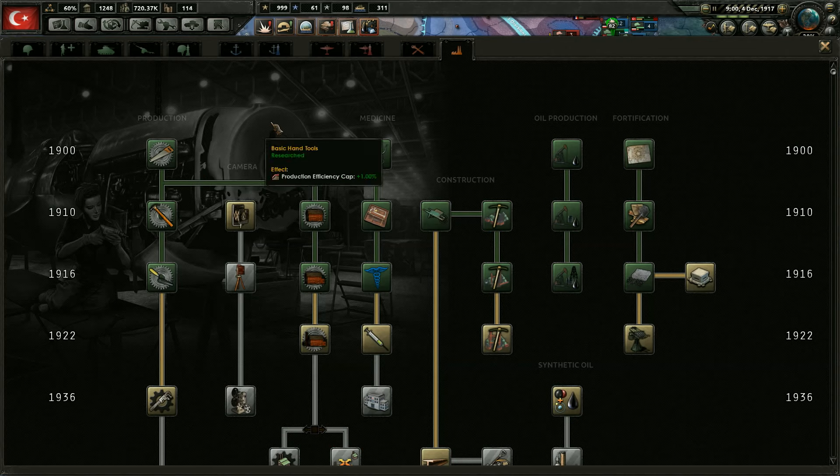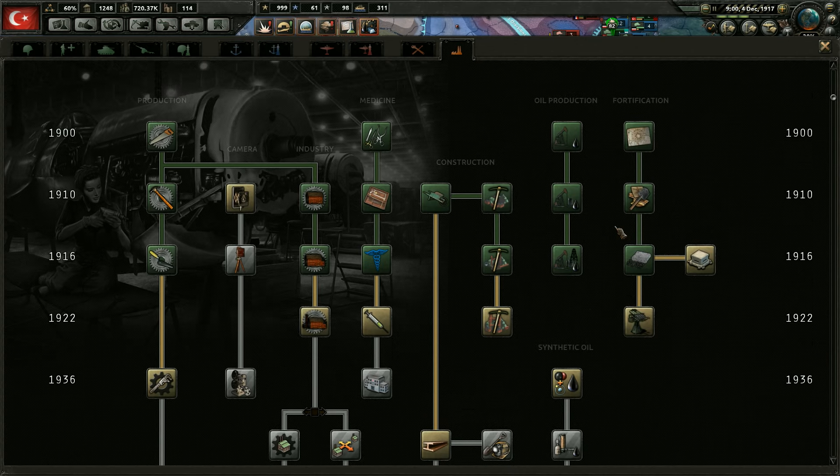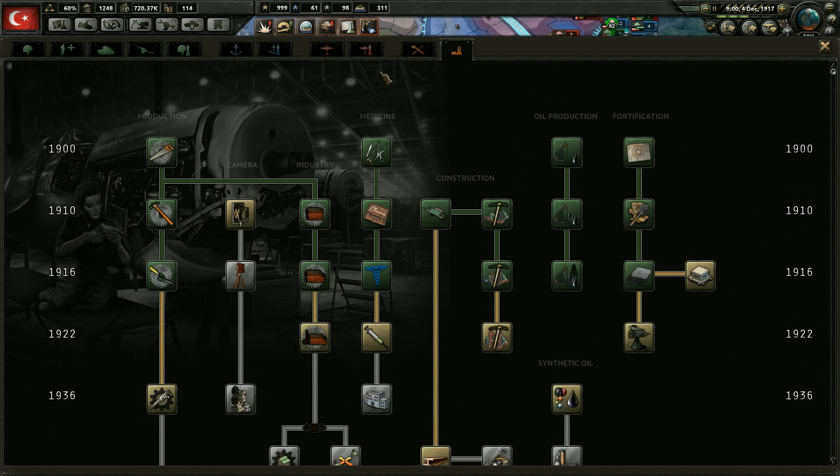Looks like we got the oil working, which gives resource gain efficiency — so that's going to help all of our resources. We might go ahead and take a look, see if we might be trading for something we don't need to trade for anymore. Not going to get the land forage right now — not a priority. I think we have everything over here that we can get right now.